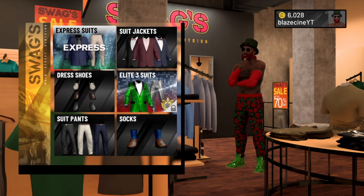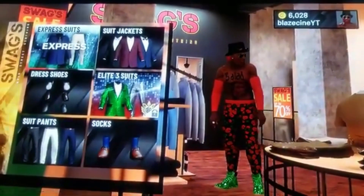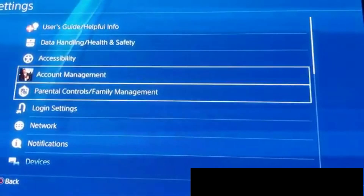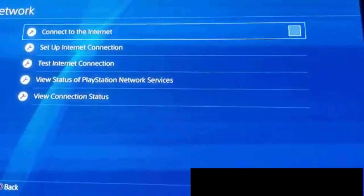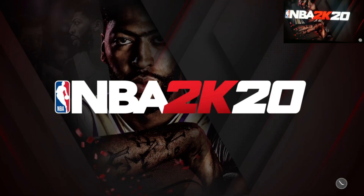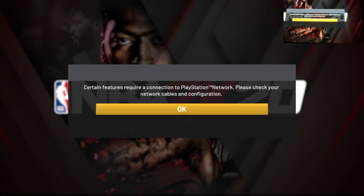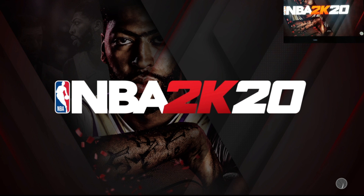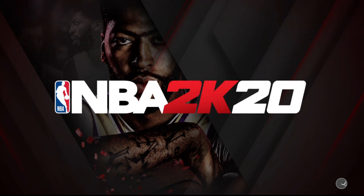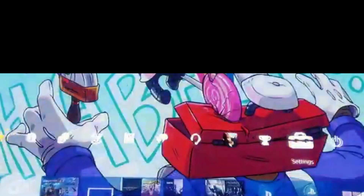Now I'm gonna switch over to my phone cam. What you need to do is go into your settings — I'm on PlayStation, I don't know how you do this on Xbox — but go to your settings and disconnect your internet. Turn off your internet, then go back to the game. Once you get to the loading screen, just press X. Then turn your Wi-Fi back on while it's loading — that's the rest of the glitch.